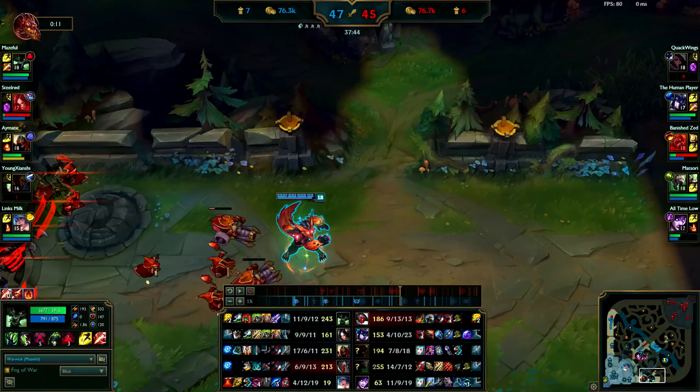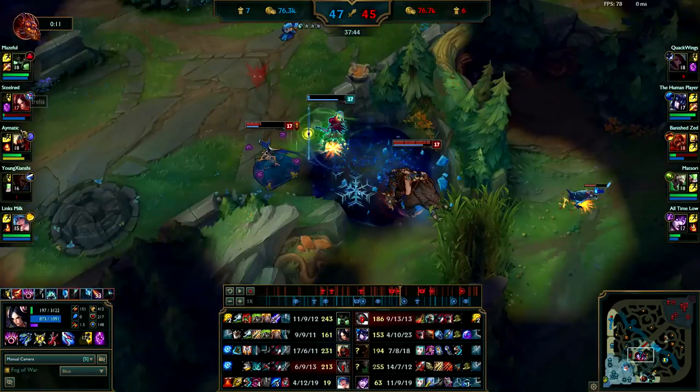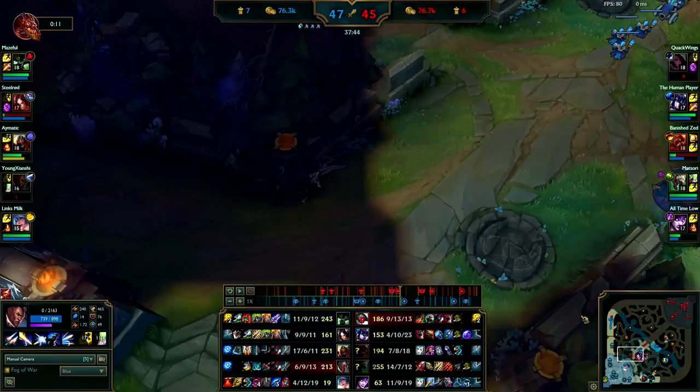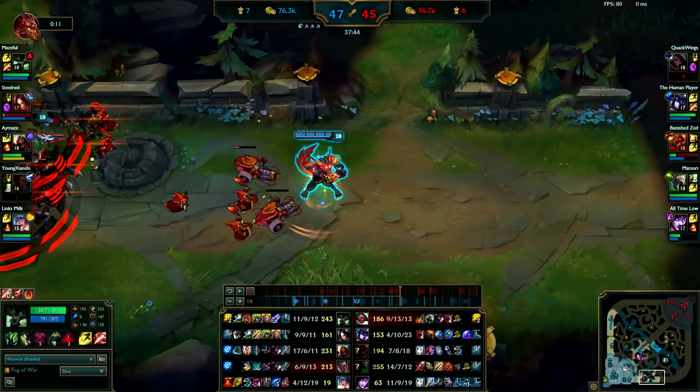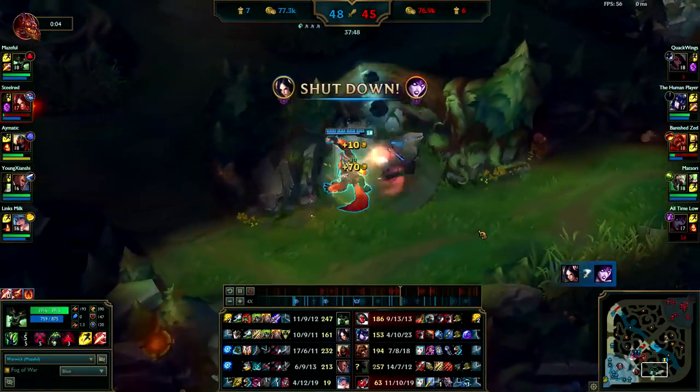In team fights you need to be logical and think — Lucian should be able to peel for himself against something like Sejuani. Now if Fiora gets on Lucian you should probably peel for him because she's going to tear him up, so peel Fiora off if she gets your ADC. Otherwise, ult onto Twitch — save your ult for Twitch actually and just target him out. You and Zed need to really just be going for the Twitch. Your comp is full AD with Warwick, Irelia, Zed, and Lucian. Their late game comp is just better. If you guys couldn't end the game by the 35 minute mark you weren't going to be able to end it at all unless the enemy team does something really stupid.